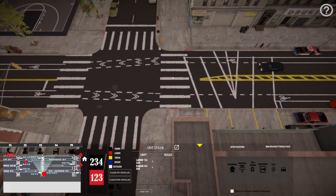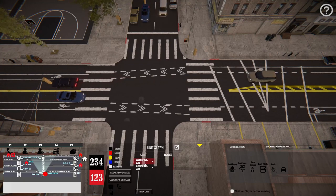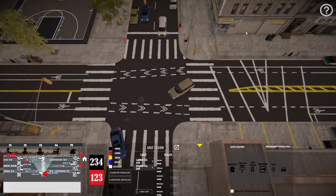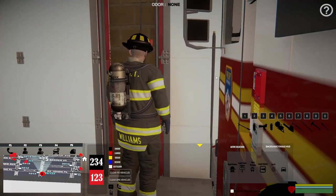They are both going to be right here at the station. We're in the RTS view - when you first load into the game you go to the RTS view. If you want to jump on a piece of equipment, you select that piece of equipment right here and hit 'join' and it should put you back on it. Now we're crewing Engine 234.